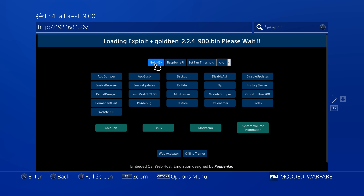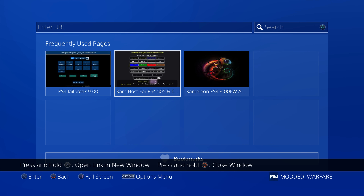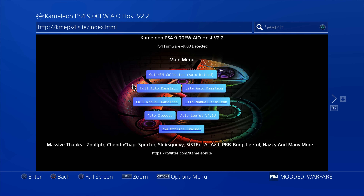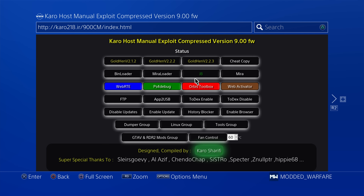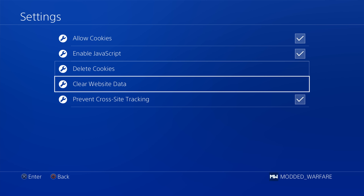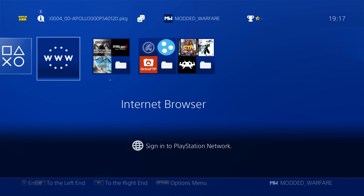To load up Gold Hen, head into the internet browser and go to your exploit page. I'm currently using my Raspberry Pi Zero 2W to load Gold Hen, which has the auto USB inject. Gold Hen version 2.2.4 has successfully been loaded. You can use the normal exploit hosts — by the time you're watching this, they should all be updated. Chameleon's host is one of the first to add it. If the host hasn't updated, press options, go to settings, and clear your website data and cookies to remove any cached versions so you get the latest payloads.